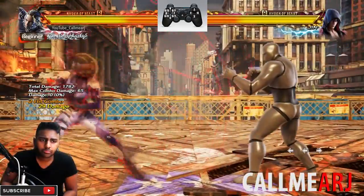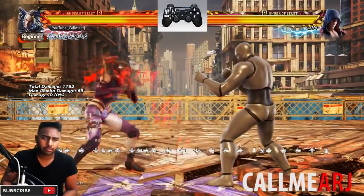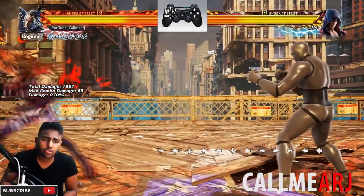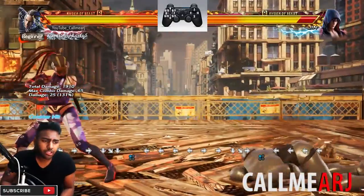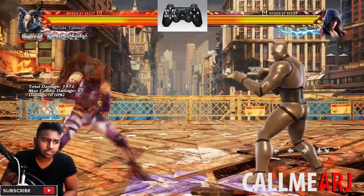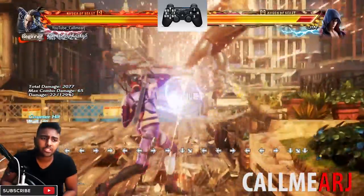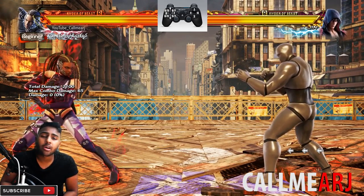The key to using those two launches - while rising 2 and 1 - is knowing how to crouch cancel into them. A crouch cancel is when you crouch dash and then go straight into that while rising move. To crouch cancel you need to crouch dash and then tap down quickly in the middle of it, then go straight into the while rising move. That is key.